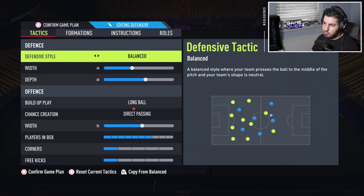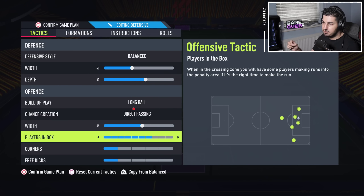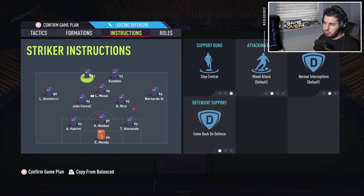For the 3-4-1-2 tactics: balanced, 40-60, long ball, direct passing, and seven players in the box. Of course, we want to be very attacking with this formation. It defends in a 5, and you can make it defend in a 5-2-1-2 by putting one of the strikers on come back in defense.